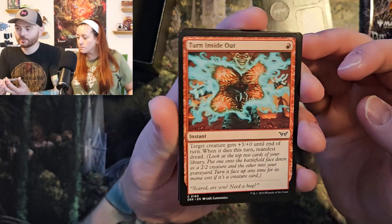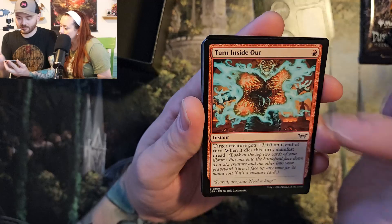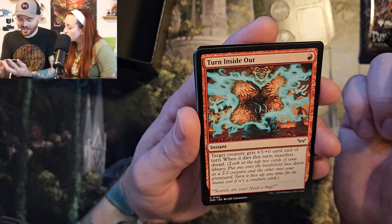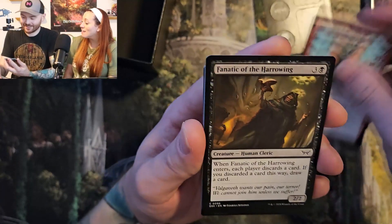Turn Inside Out. He looks kind of happy about it though. There's something that wants to come up — he's a clown. And Manifest Dread. Scared are you? Need a hug?